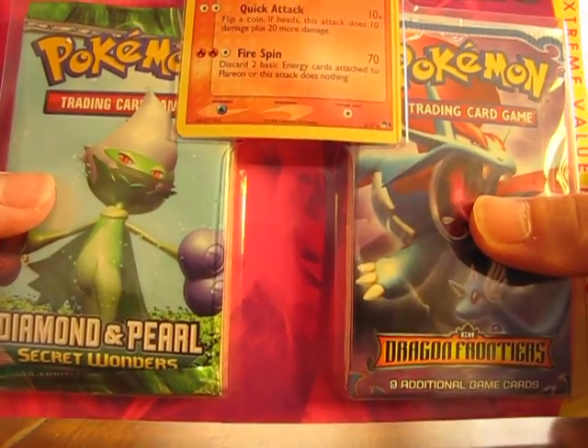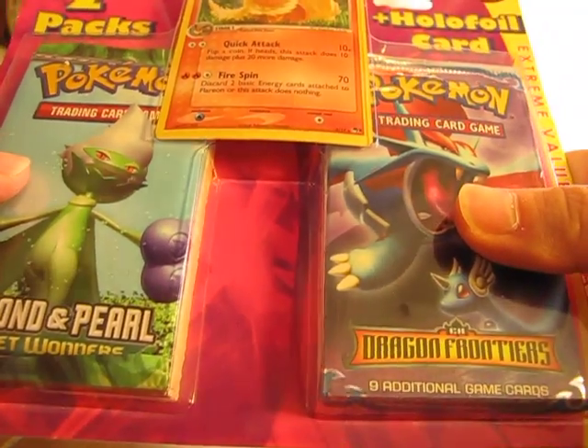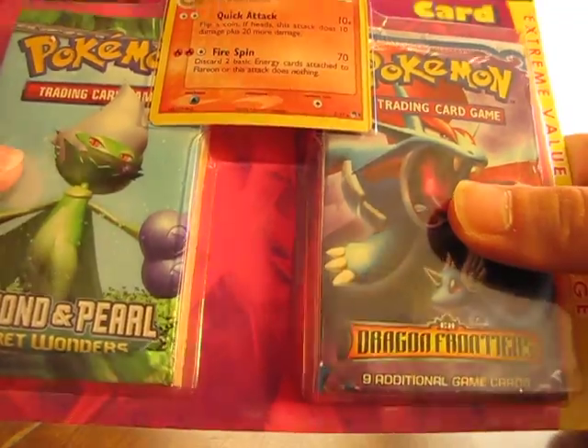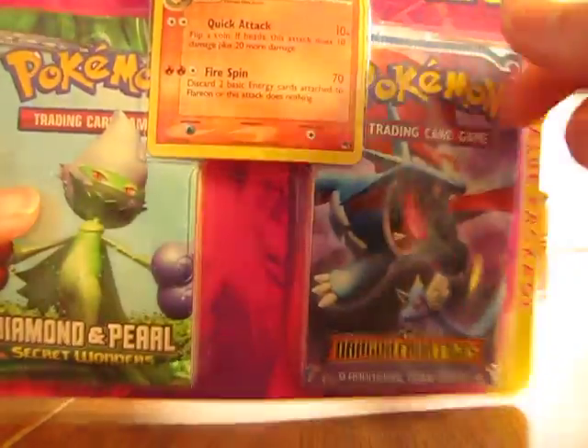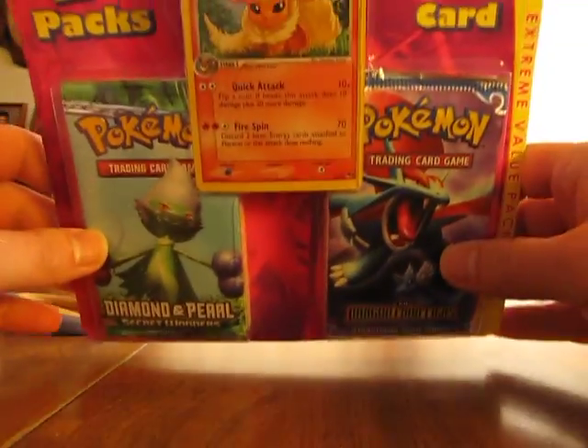Hey YouTube, this is Primetime Pokemon again. Today I have a Flareon promo pack to open up for you. It has a Dragon Frontiers pack and a Secret Wonders pack, and then up top — if I pull it away a little — there's the Flareon.